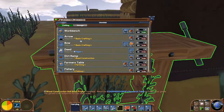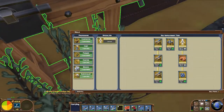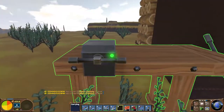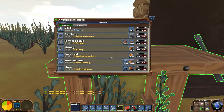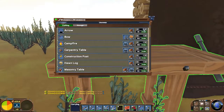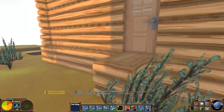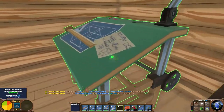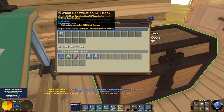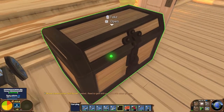I need to make some arrows so I can kill some stuff. We need basic crafting - it's under survival - so now we should know the arrow recipe. Let's make 20 arrows - that takes a minute 36 seconds. I've got to get used to that.